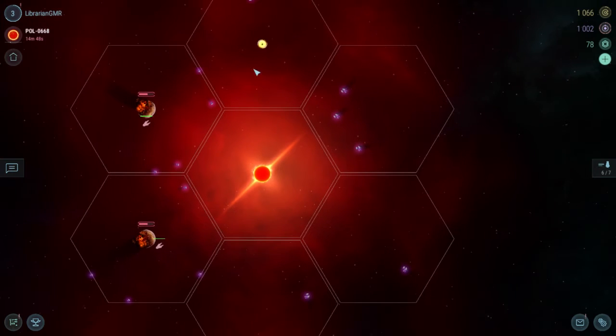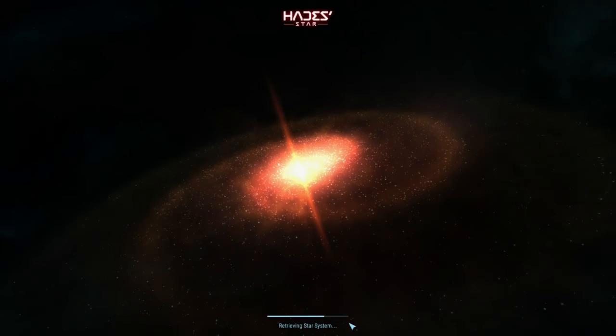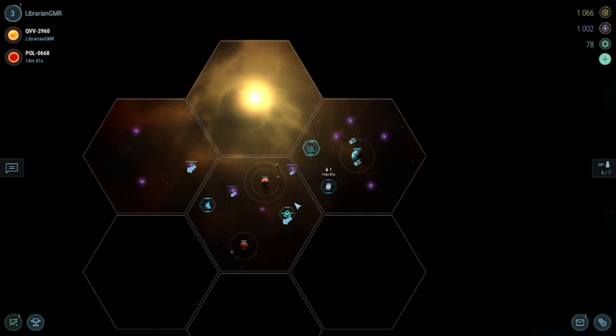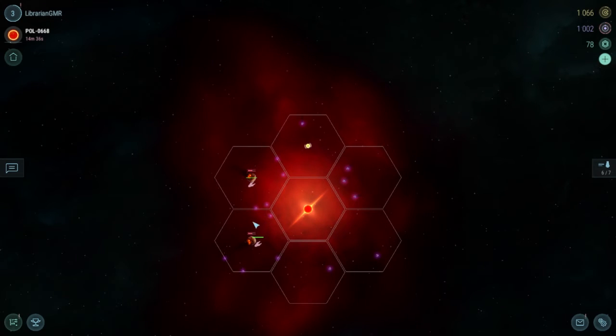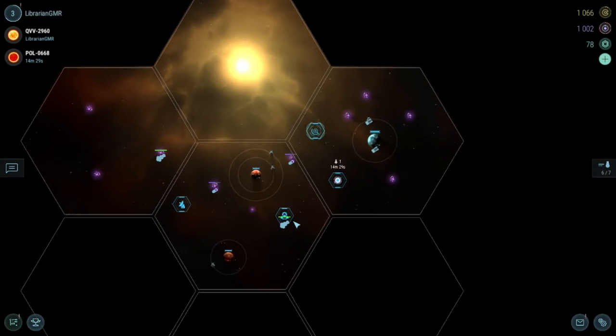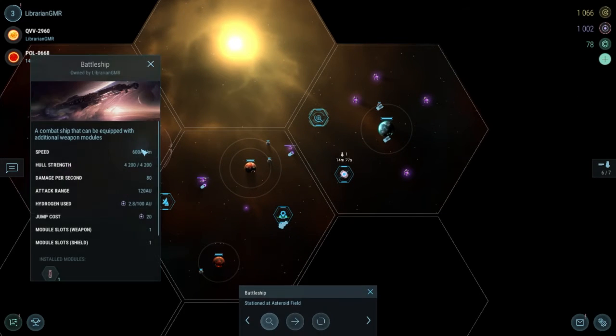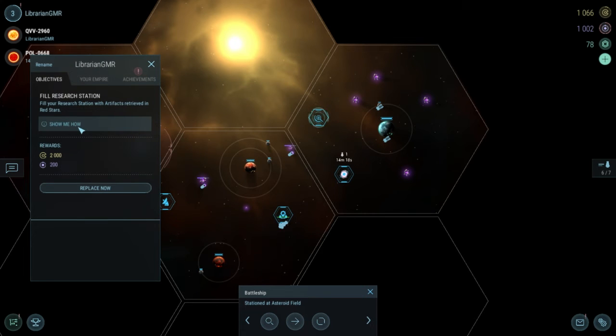Where things get really interesting are the discovery of special stars that enable special missions and PvP. Building a red star scanner will unlock timed missions that have you sending battleships to clear planets and transports to acquire special items within a short window of time before the star goes nova and destroys anything left in the system. There's a real sense of urgency of getting your ships in, transferring artifacts, and getting out before the place goes up in flames. Adding to the tension is the time it takes for artifacts to be loaded, which keeps your eyes glued on the ticking clock.